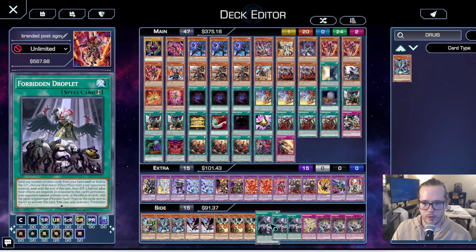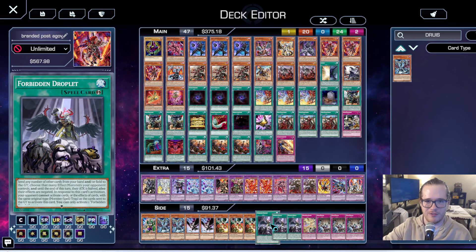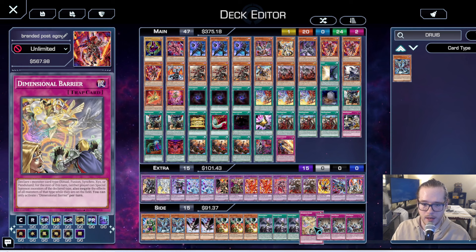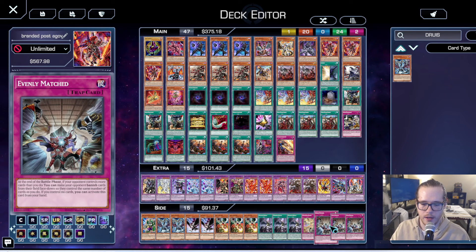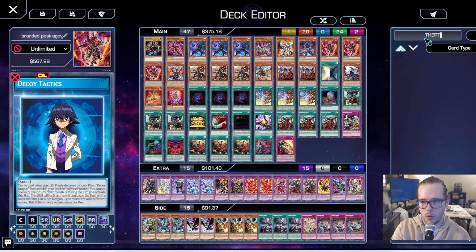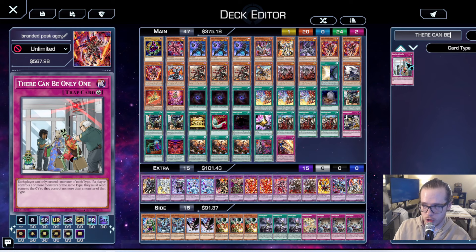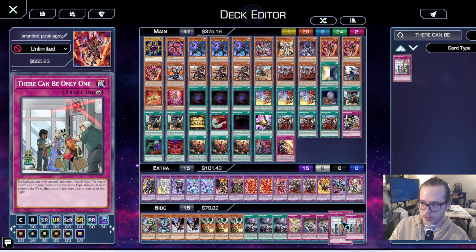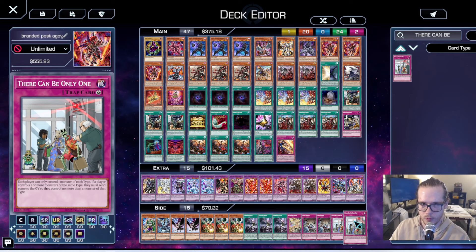Three Forbidden Droplet is back in the format since Ariseheart got banned. It's very good because you can normal summon, they negate, then chain Droplet and they basically lose — especially important against Endymion-type decks. One D-Barrier as a Thrust target against Pearly hand traps. Three Evenly Matched to break boards — we run this over Lightning Storm because we're on Bestiari. We're also running two There Can Only Be One for the Flundereeze matchup, or when Exosister D-Shifters you.